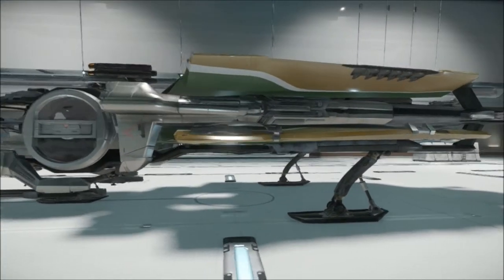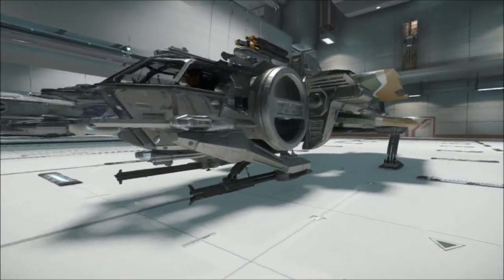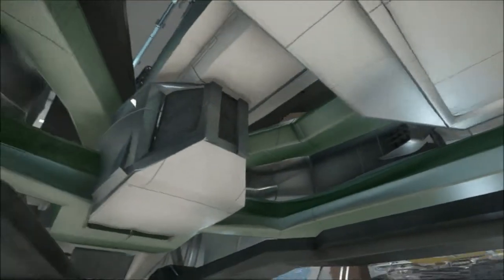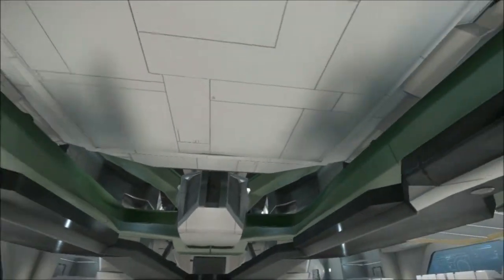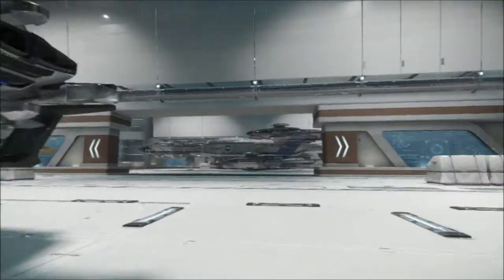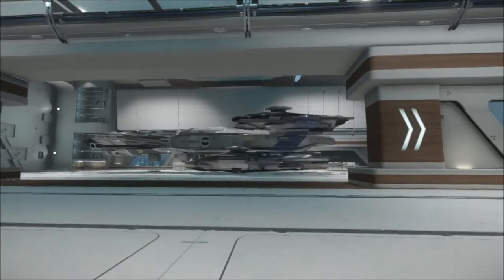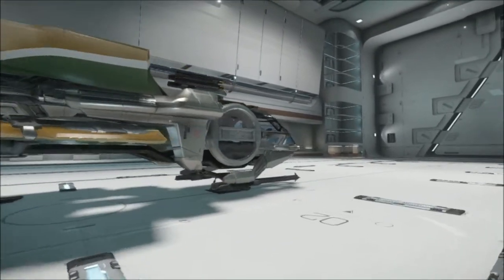It has an all-stop shield generator. It has one mini storage container, which is supposed to go right here but is not actually here. This is your bed. It doesn't actually have a jump engine, like the LX, which makes it a bit of a disadvantage if you're using it to escort something like a Constellation that does have a jump engine, when going between systems — this will only be able to stay in the one system, as far as I know.